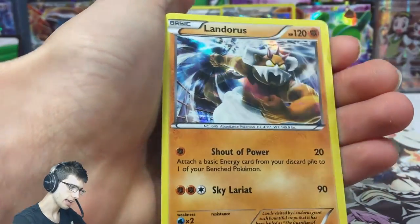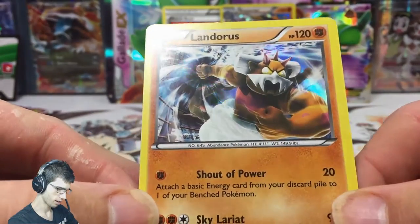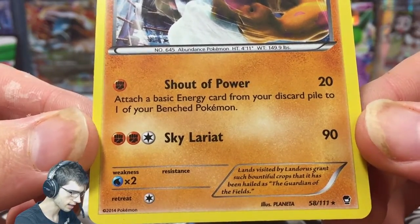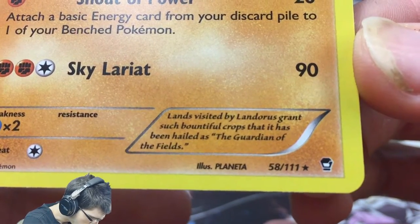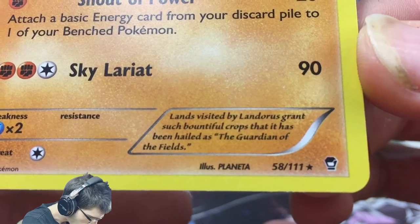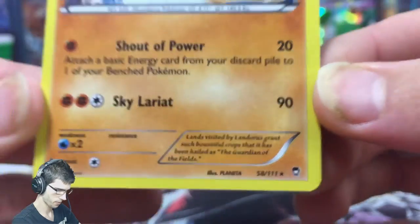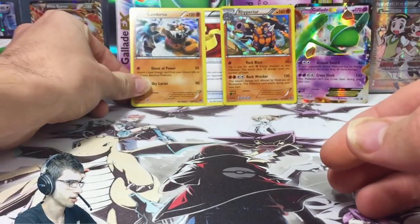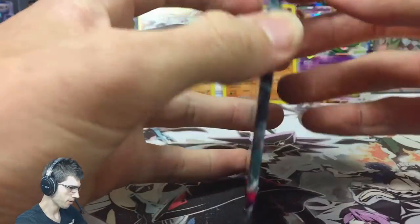And we have a Landorus holo — awesome, so we're two for two at the moment. It has Shout of Power and Sky Lariat. The flavor text reads: 'Lands visited by Landorus grants such bountiful crops that it has been hailed as the Guardian of the Fields.' So cool — Landorus is the Guardian of the Fields. We've got two holos and they're both Fighting type.